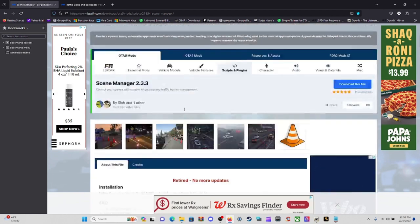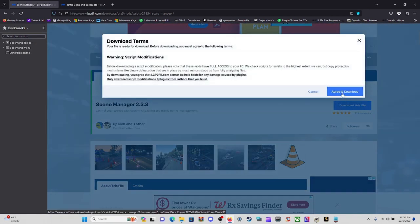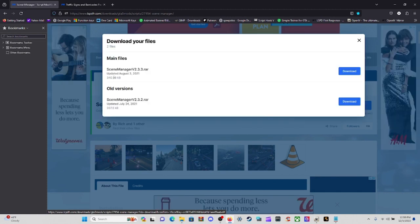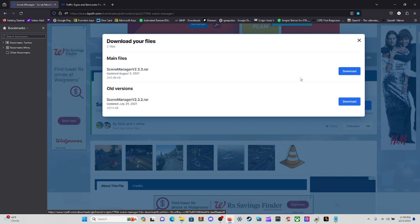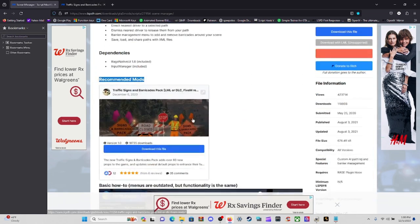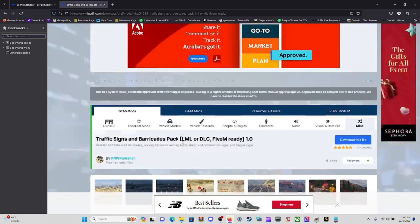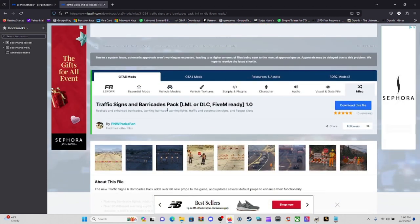Let's go back up to Scene Manager, click 'Download This File', agree to download, and you need the Scene Manager 2.3.3 RAR as the main file. Go ahead and download it, and then after it's done, click the next link below which will take you to the Traffic Signs and Barricades pack.